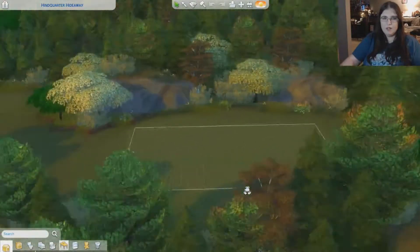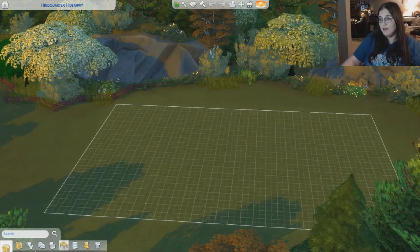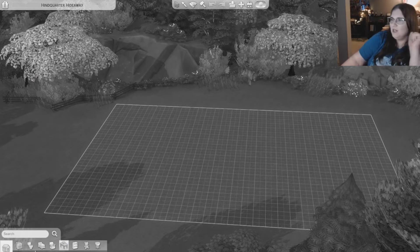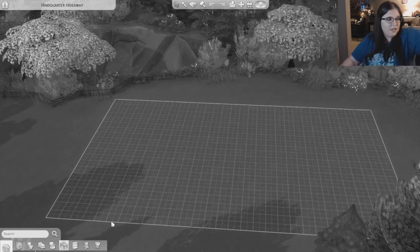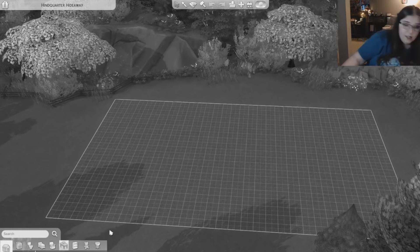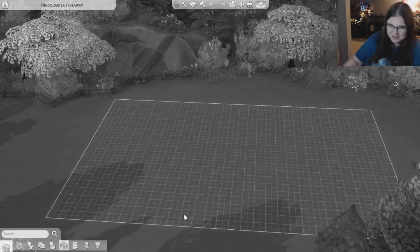Okay, so here we are in Brindleton Bay, my favorite little town in The Sims universe, to do the black and white challenge. I'll go ahead and build the shell of the house and then we'll kind of go from there, so tune in after I'm done building the shell.